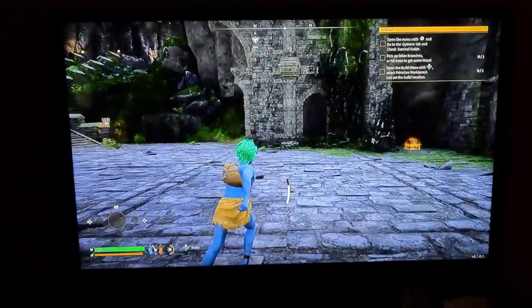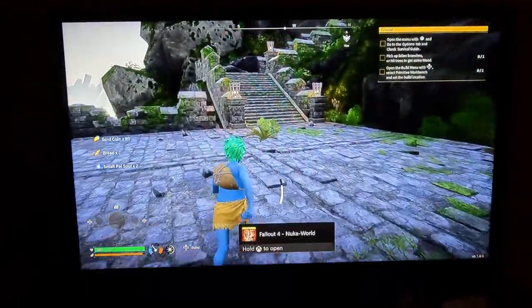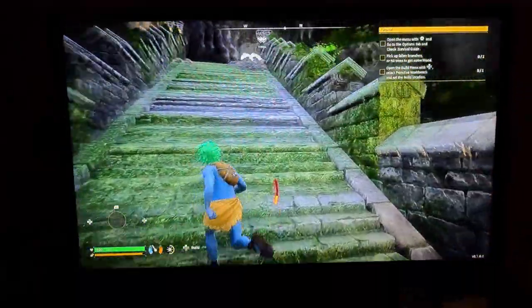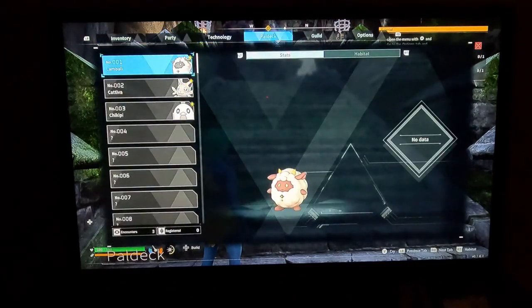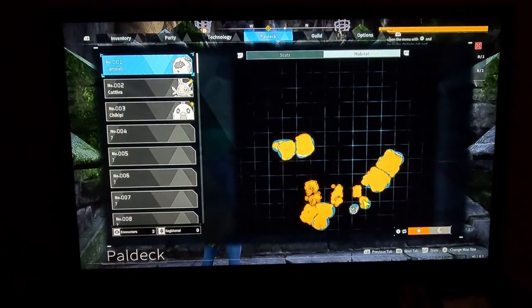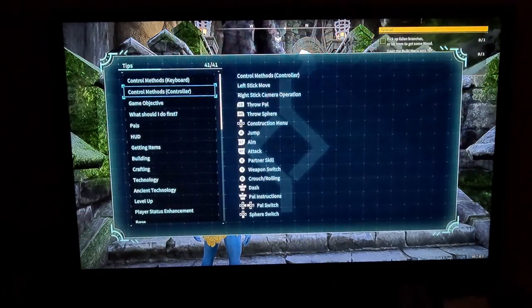There is a stamina bar — interesting. Fallout floor Palworld downloaded, it's ready to start. This menu: key items, interesting, technology, stats, habitat, guild options, survival guide. All right, controls with the keyboard. All right, that's interesting. There are spheres.